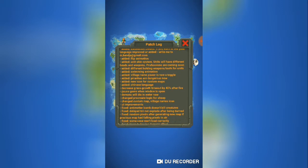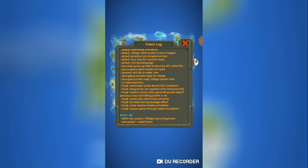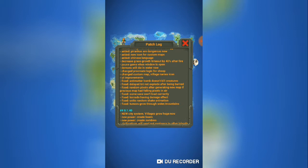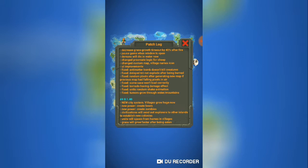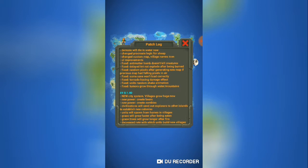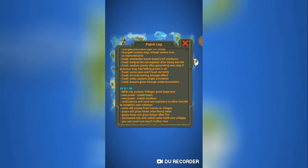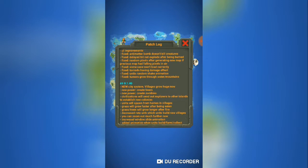Tools. Swimming animation, yeah. New item. Growth of grass decreased. Pause game when window is open. Demons will die in water now — I thought that already was a thing. Procreate logic for sheep. Village name icons. UI improvements. Anti-matter bomb doesn't kill creatures. Delayed TNT won't explode after being burned. Random pixels after generating new map. Some saves won't load. Tornado damage effect. Random shake animation. Tumors grow through water and mountains.